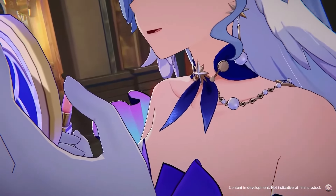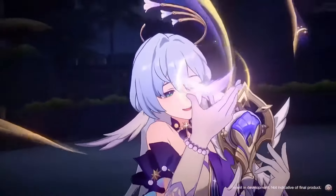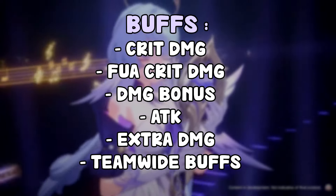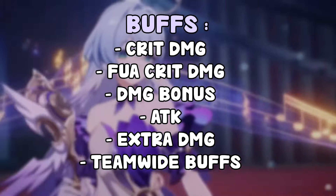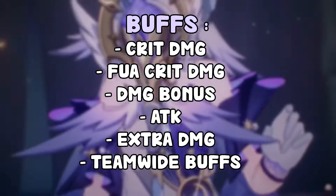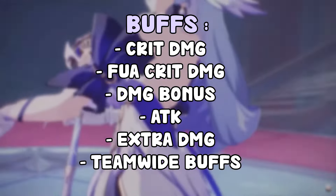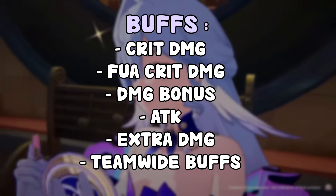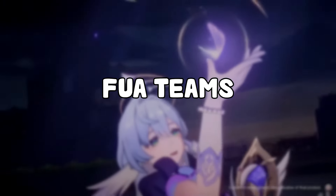Back to the video — let's quickly explain the main characteristics of Robin so we can understand how we're building these teams. Her buffs are going to be damage bonus, crit damage, attack, and then extra crit damage to follow-up attacks. She also deals damage when your allies attack and regenerates energy when your allies attack. That means the more your allies attack, the better for her. She can also give team-wide buffs, as opposed to only single target buffs. So you'd obviously want your allies to attack more often, which is usually with follow-up attackers.